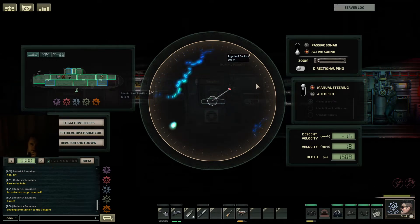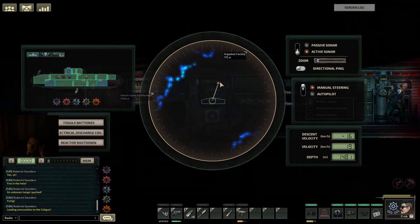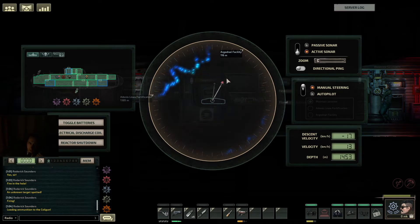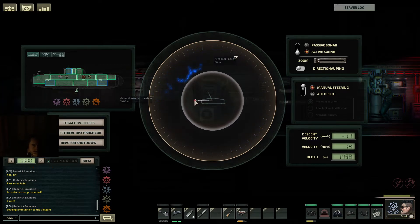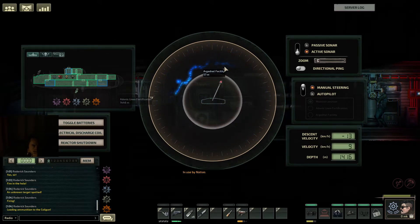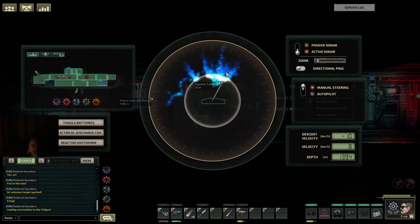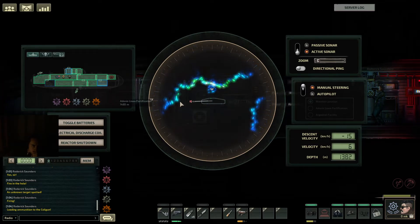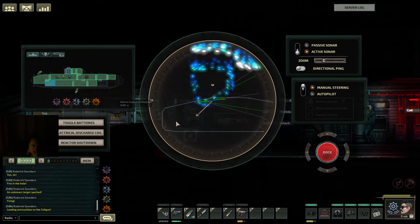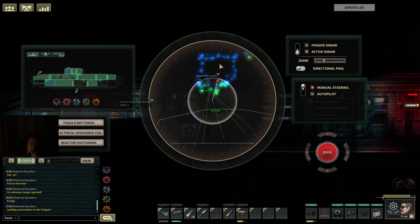Where should I put all these empty ammo boxes? You can refill them with the recycle recipe in the fabricator — I think they use lead and steel or iron. Looks like we're okay now. Oh no — crash! Station in pieces! Hey, we delivered the cargo.